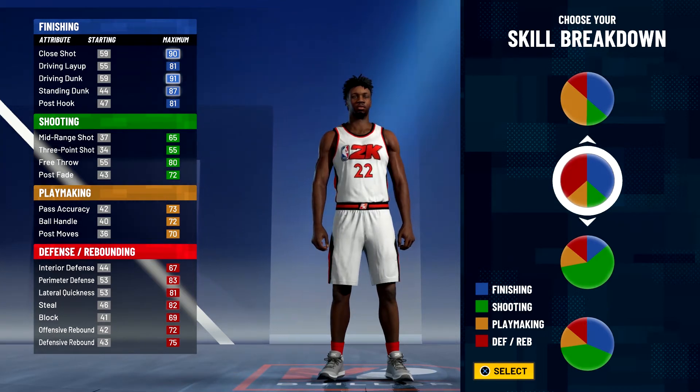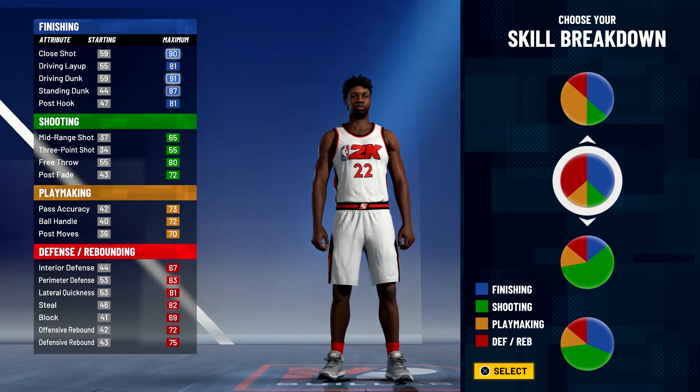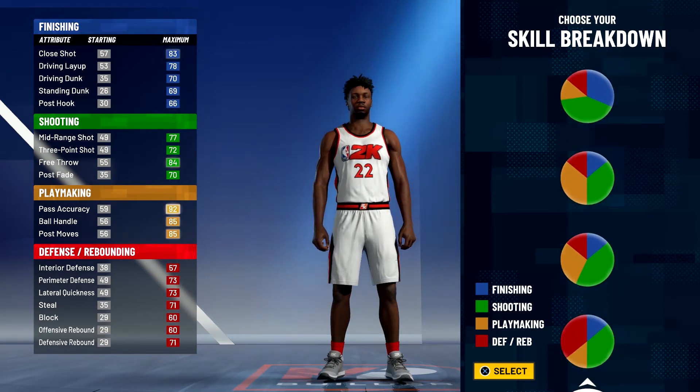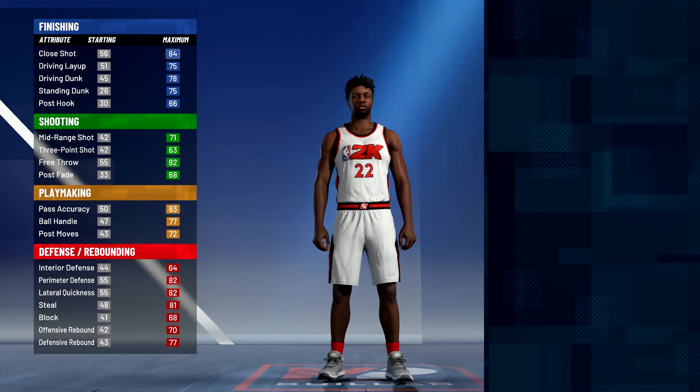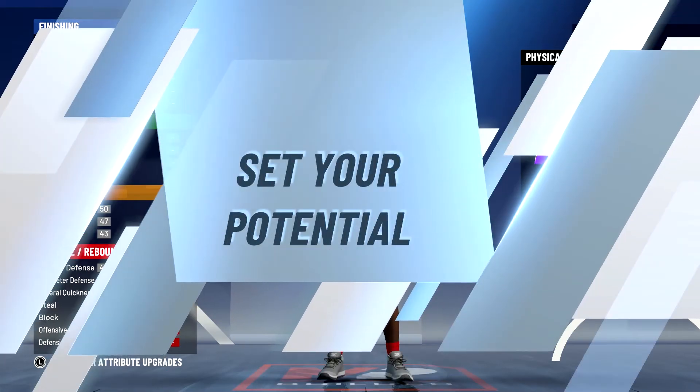I know Jimmy Butler hasn't been shooting really well the last couple seasons, but the blue and red pie chart gives us too much athleticism. He's a good dunker but he's not a top 10 or even top 25 dunker in the league. Plus we need those playmaking attributes — not necessarily the playmaking badges. So we're going with the yellow and red pie chart, and for the physical profile we're going with the balanced physical profile.